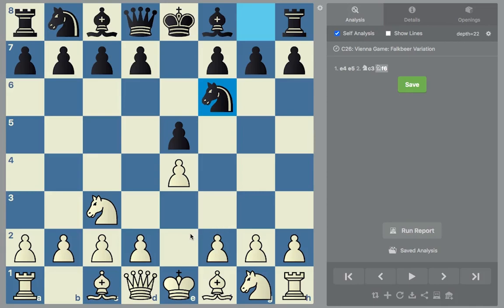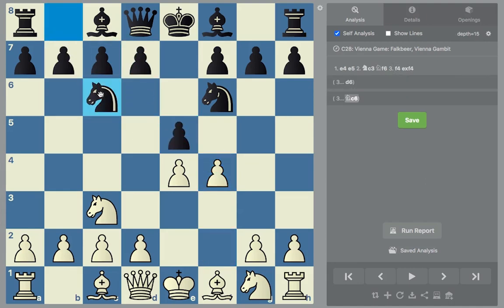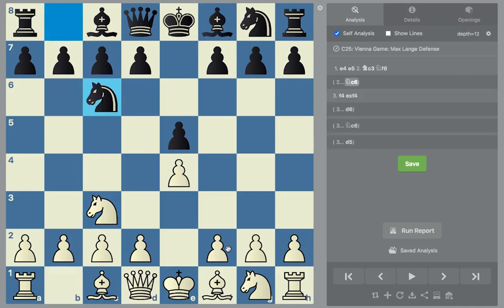Now you know how to play the full Vienna Gambit. From this video and our last, you know what to do if they accept the gambit — which is losing by force — what to do if they defend with a pawn, what to do if they defend with a knight, and what to do if they play the best move d5. I hope you enjoyed today's video. In our next video, we will cover what to do against black's second most popular move on move 2, which would be knight c6 — and here you can't really play the Vienna Gambit. If you want to find out what to do against that, you'll have to wait for an upcoming video. Thank you for watching, and have a good one.